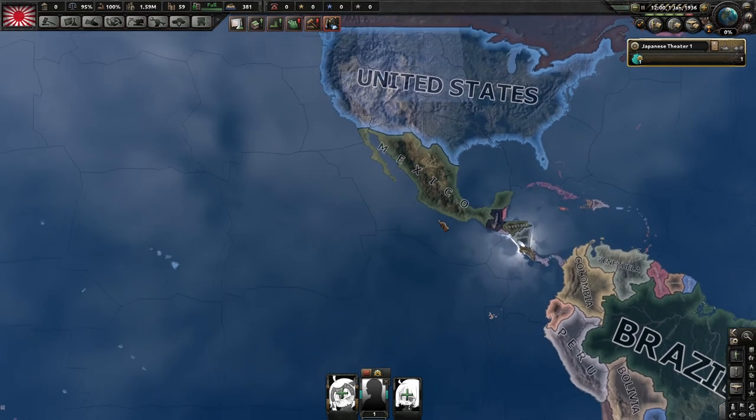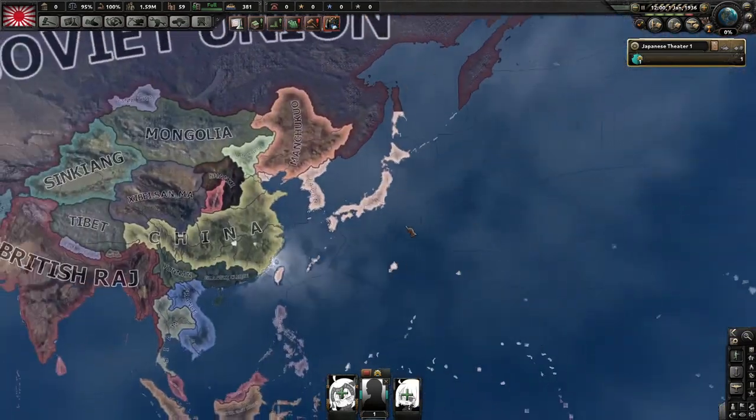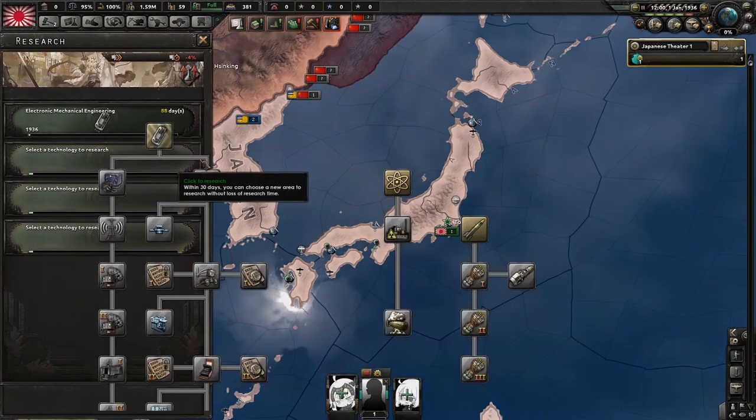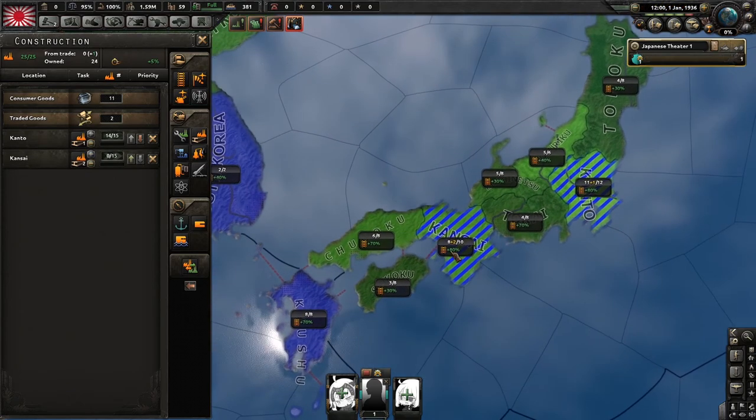We're going to be cooing them to fascism. It doesn't really matter where you coo it — we just want them to turn fascist and we'll be assisting the civil war. That way, once they're fascist, we can kill them ourselves.